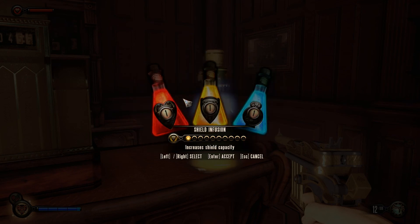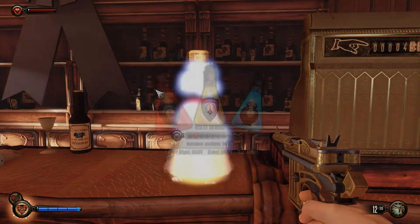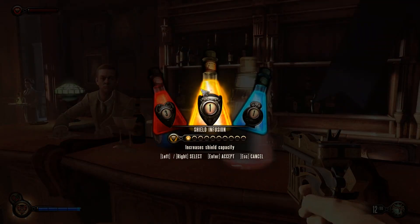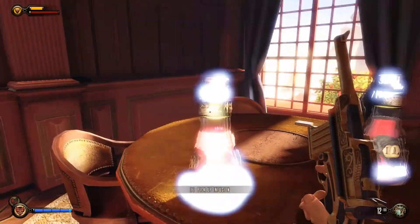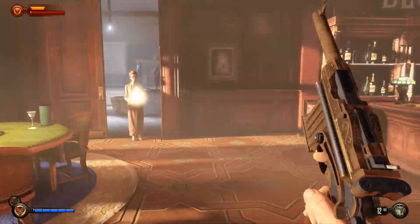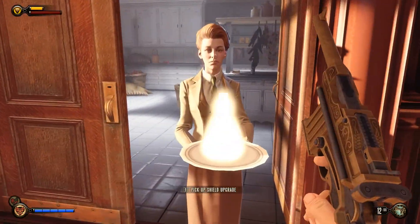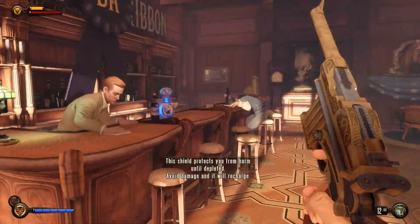These are kind of cool — you get to choose if you want to increase your shield, your health, or your salts. What I plan on doing for this playthrough is for every two health, I'll do one shield and one salt. So go ahead and get two health. Now I'll do one shield, which is really helpful so you don't take damage, and one salt. Now that I've done that, I have to do another two health. But since we only have enough for one, we'll have to wait until next time. And she gives me a free one right here — accepted.